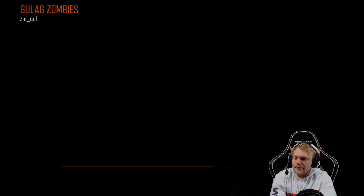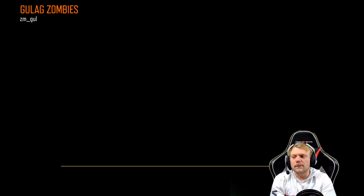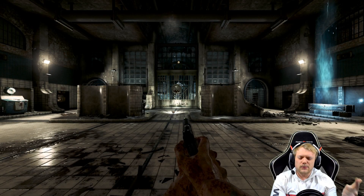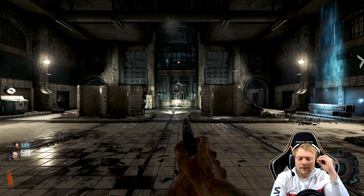This Easter egg for Gulag Zombies is short but sweet. Jason and I are going to do it the long way because the first and hardest step you can get lucky on by getting a bunch of drops, but if you don't, it's very, very hard to get through, especially if you're not a strong Zombies player. We're going to get all the parts first, open all the doors, and then we'll do the actual Easter egg late in this game.